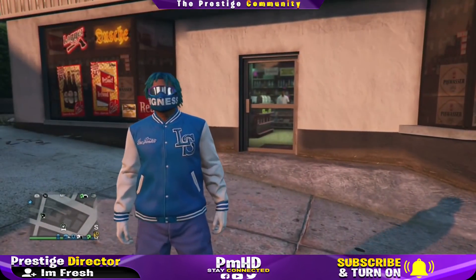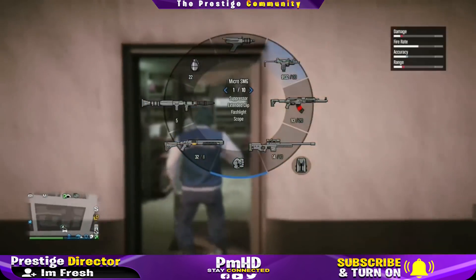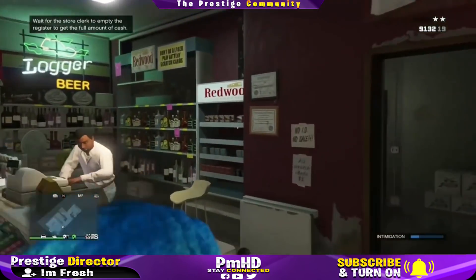The first step for this glitch: go to your interaction menu, go to spawn location, and set it to last location. Once you set it to last location, enter any convenience store and shoot the bag bottles like this.